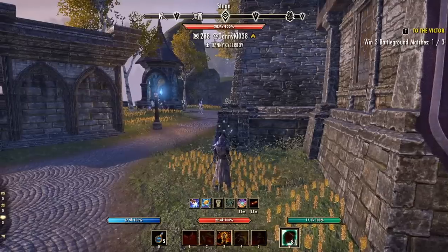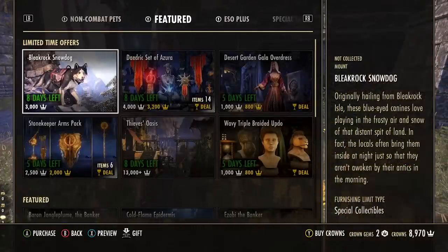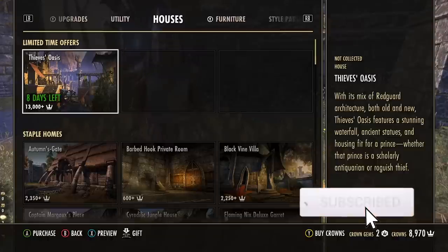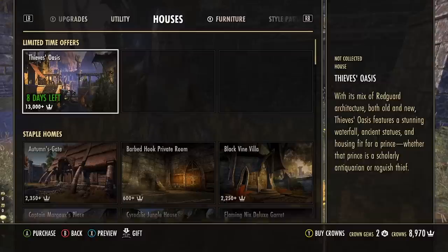This brings us to number four, which is a huge issue in the crown store. We've talked about small things so far, but what if you've been playing the game for a while and you want to get involved with something bigger — let's say housing, for example. The first thing you would probably do as a new player is head to the crown store and check out the housing tab.